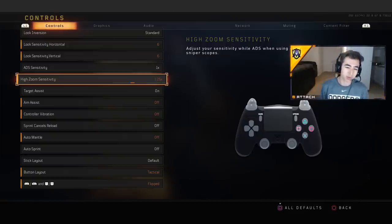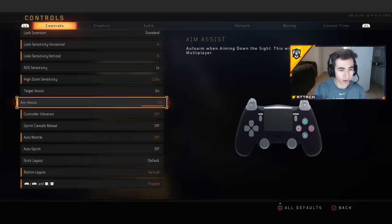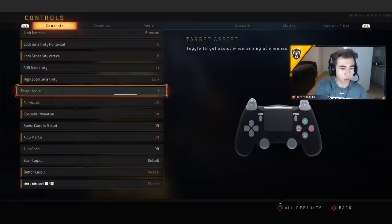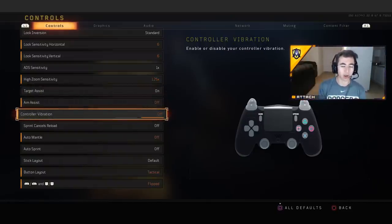I snipe using high zoom sensitivity at 1.25 — so whenever you're aimed in with the sniper scope you can snap around and move really fast. If you're at 1.25 you can just swipe onto targets very quickly. Also, aim assist doesn't affect multiplayer — what you need to have on is target assist. Make sure target assist is on, otherwise you really have no aim assist. Control vibration I keep off.